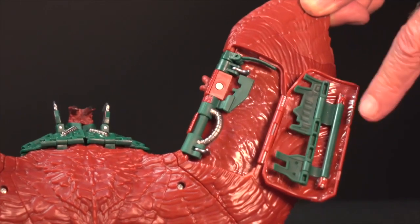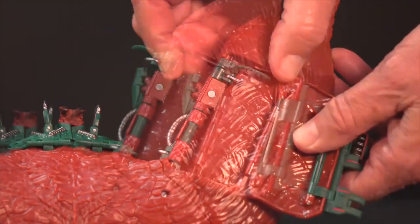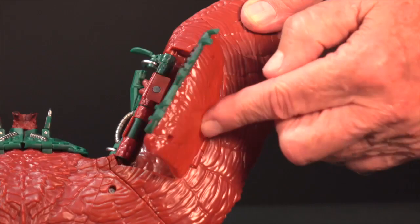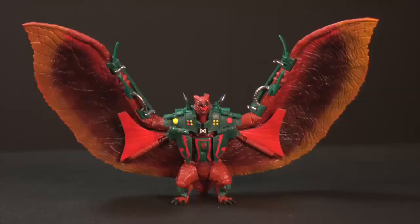Open the back of each wing and rotate all the armor pieces into place, ensuring the blades are extended upward. Finally, close the backs of both wings. Now, Rodan is ready for battle.